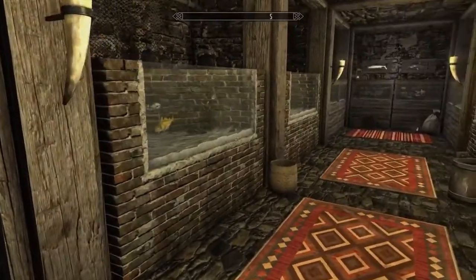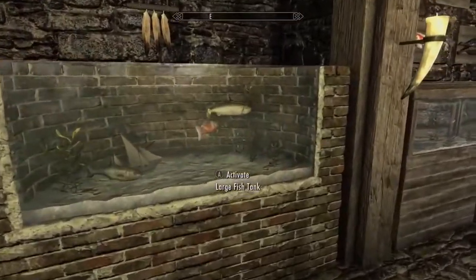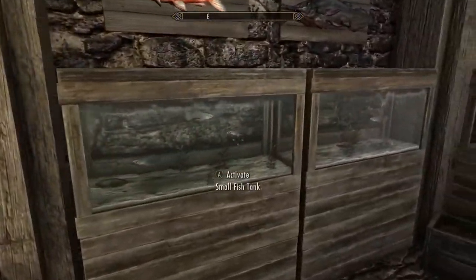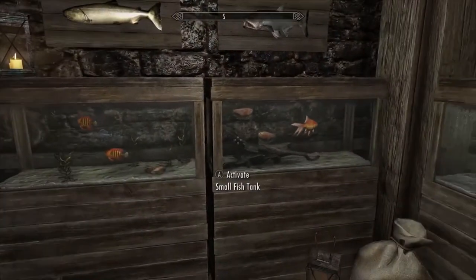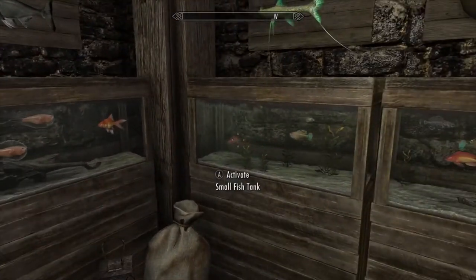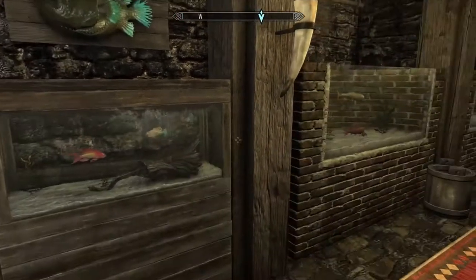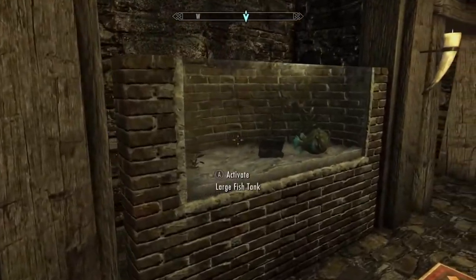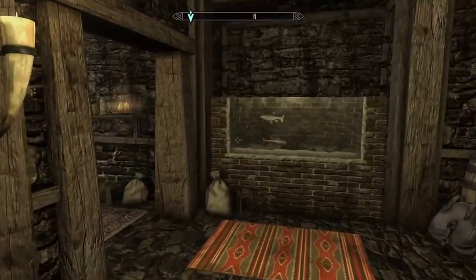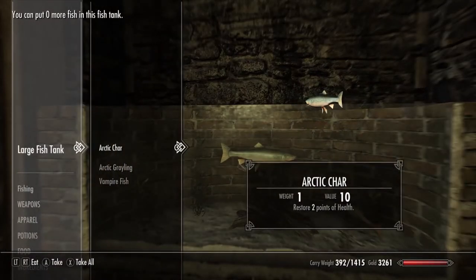How's everybody doing today? Thanks for joining me in another adventure in Skyrim Anniversary Edition. We're going to talk about the rarest fish in Skyrim. There are four fish that you can add to your collection, add them to your trophy room, put them in the aquarium, put them up on a wall mount. The four rarest fish are the Angelfish, the Angler, the Lyretail Anthias, and the Scorpionfish.